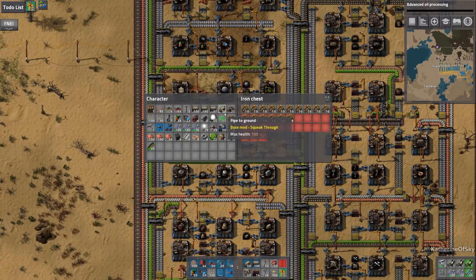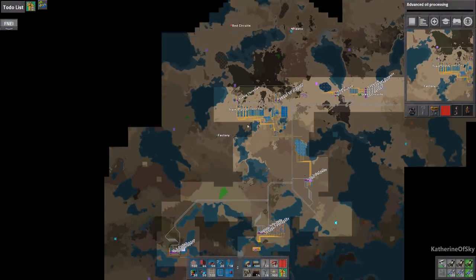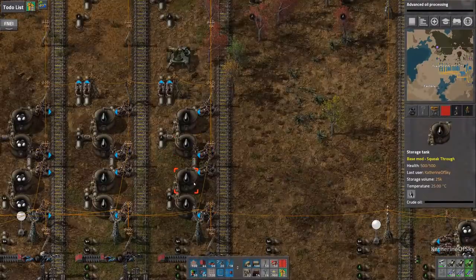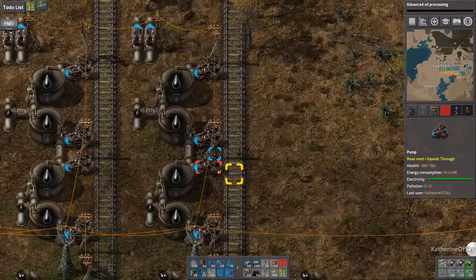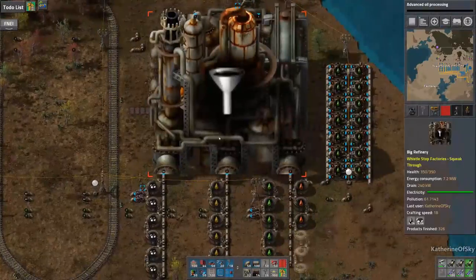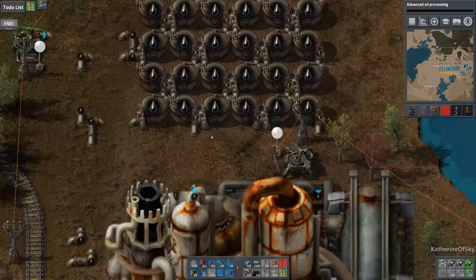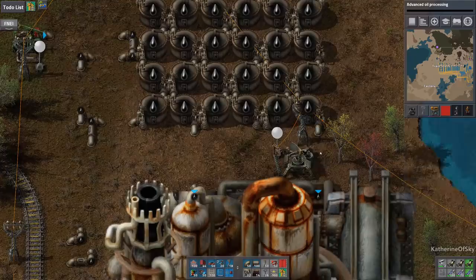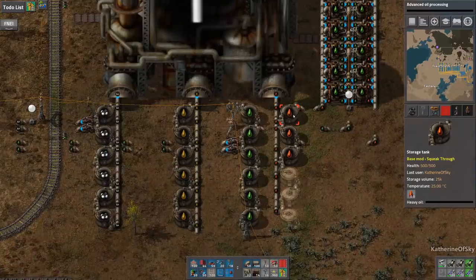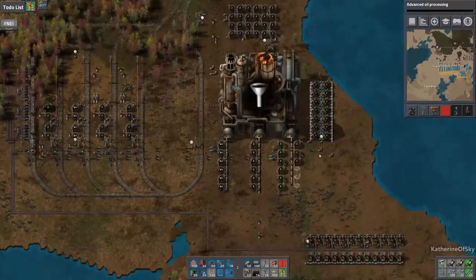A couple of people mentioned that when you have pipes or containers like storage tanks directly connected to a pump, the pumps move liquids very, very fast — so these are going to empty a train really quickly into storage. Pipes have a throughput limit, so when we're talking about something like our refinery, I'm wondering if I should directly hook up the tank to the input areas instead of having pipes. That would mean fewer beacons, but I could fit one tank and then maybe line up the beacons. Let me know what you think about that idea.